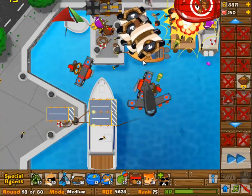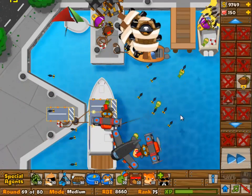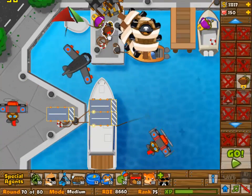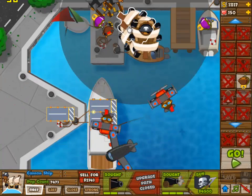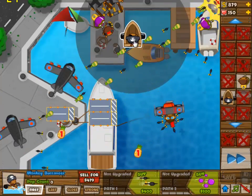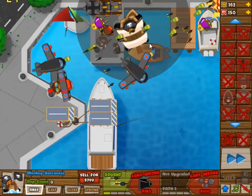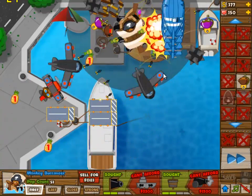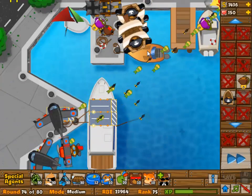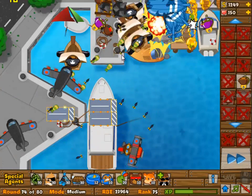This is a pretty crappy setup, obviously. Round 69 — next round is going to be a little bit tougher because there's a lot of camo balloons incoming. I'm going to sell three boats and upgrade my second airplane. It looks really easy that wave, but it really isn't — it's a really hard wave. As you can see, some of the balloons on round 72 actually got pretty far in. Round 70 has a whole lot of camo balloons, and if you don't have enough camo detection, you're going to get your ass kicked.